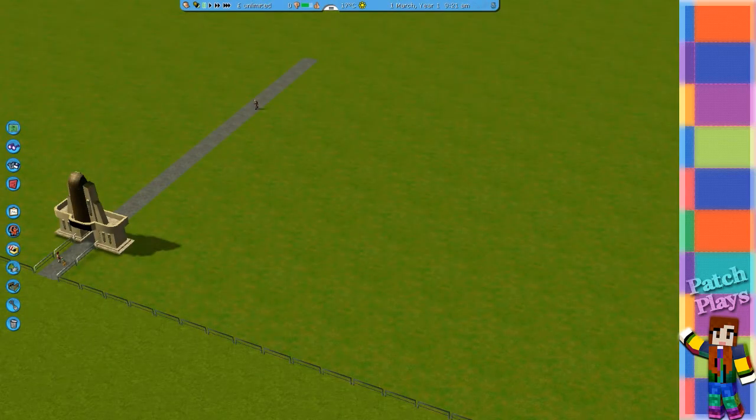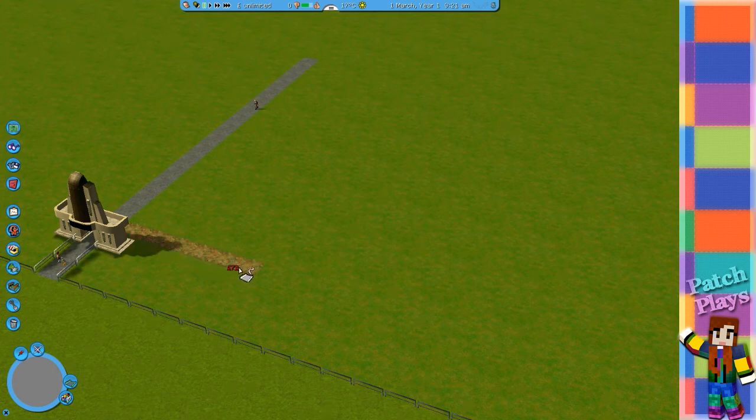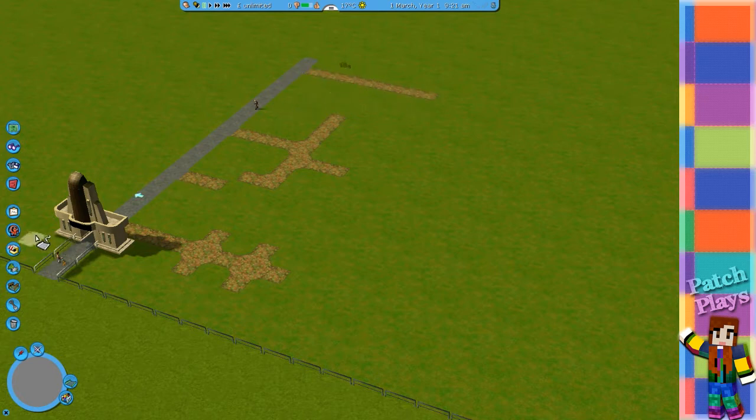Hi everyone, welcome back to another Roller Coaster Tycoon. Today's the day we do the first proper park, so let's get on with it. I have thought about this — I'm going to make it quite small the first one, and I'm going to do little areas. This area here is going to be done in a leafy pathway style.